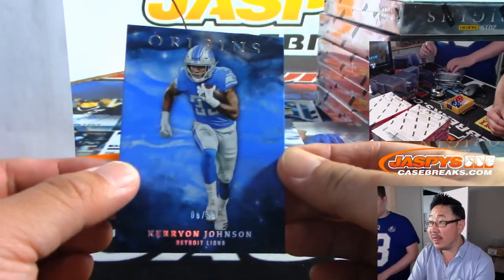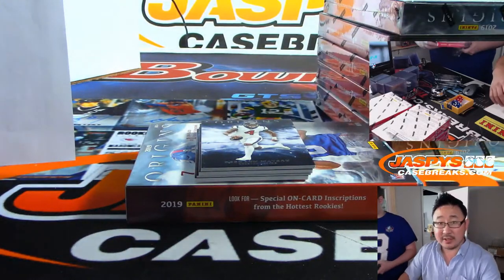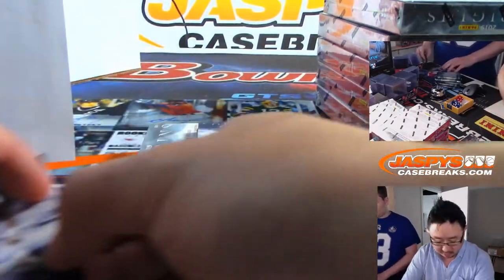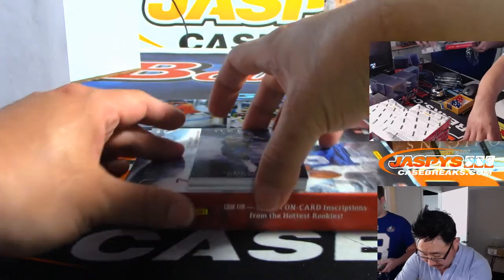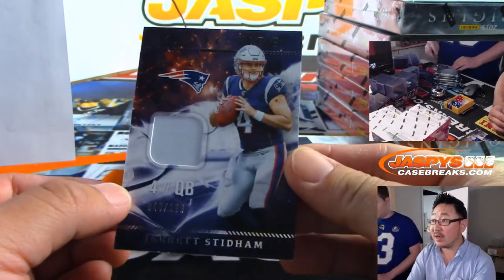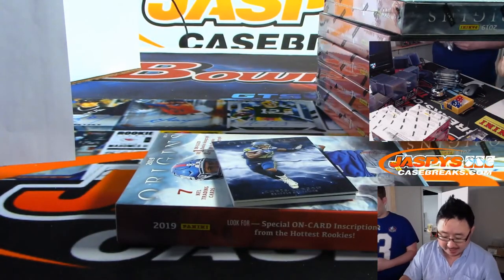Kerryon Johnson for the Lions. Bruce is here — he's got the Eagles. So now we should have one more base card: Deshaun Watson. Everything ships, obviously. And then behind Chris Carson should be the hits. We've got Jared Stidham, 46 out of 199 — relic for Jason Guerrero and the Pats.